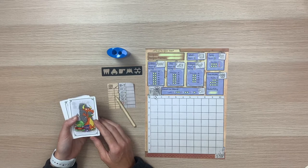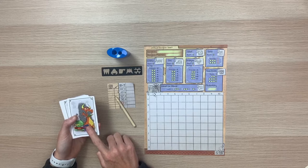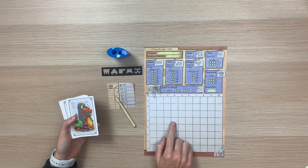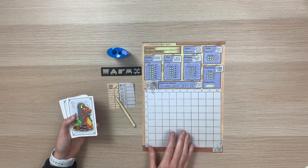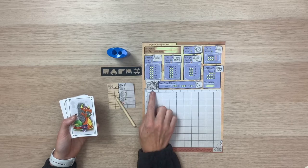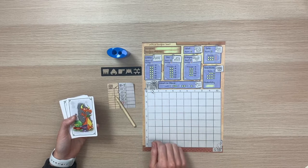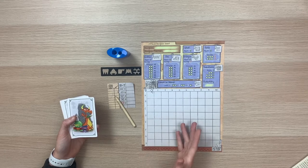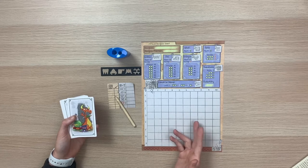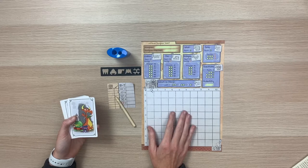Doodle Dungeon is played in three phases. First, we build our dungeon by drafting cards and drawing icons onto it. During the next phase, we exchange dungeons with our opponent, take on the role of hero, and draw the hero's path through the opponent's dungeon. In the last phase, we defend our dungeon. The person with the most points wins and is named the dungeon master.